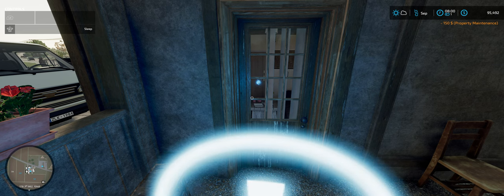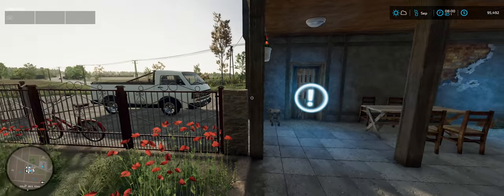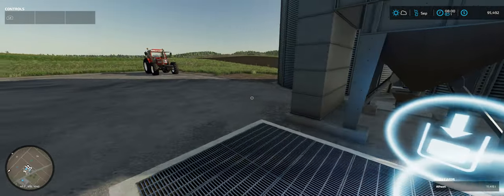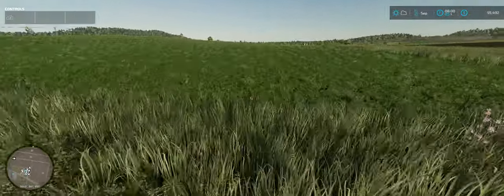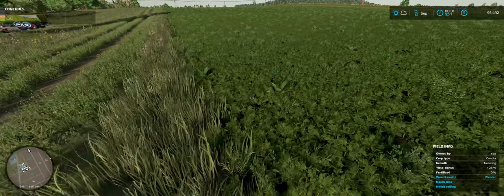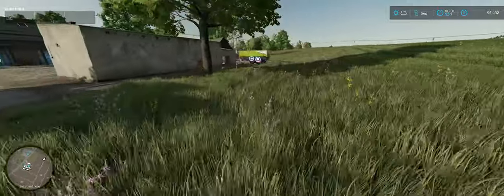Be aware that it costs $150 a night to own the property, which is really not bad. Now we're in September. We'll take a real quick peek — on this field we've got a problem. As you can see, our first stage of growth with the canola has started. If you look real carefully, you can see that there are weeds all over the field. We need to kill those weeds.